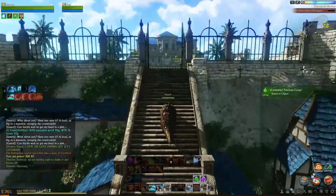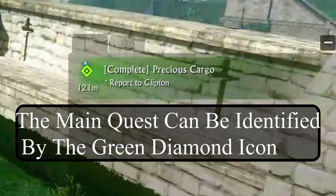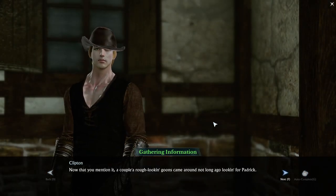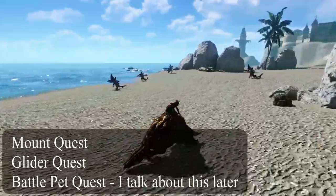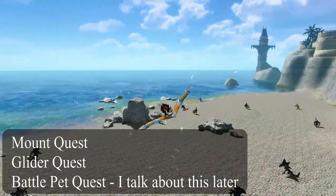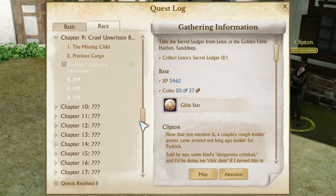The first thing you probably want to know once you've made your character is how to progress and level up. To get from level 1 to 30, the main quest has a massive experience boost to get you there fairly quickly. You'll want to take those quests and ignore side quests until level 30. However, there are a couple of quests you'll want to pick up on the way: your mount quest to help you get around the map quicker, and your glider quest, which makes travelling easier and is an important piece of equipment.